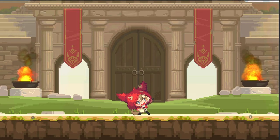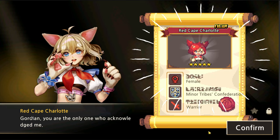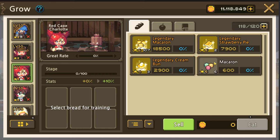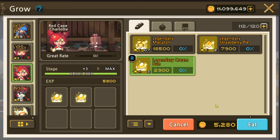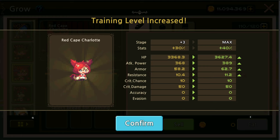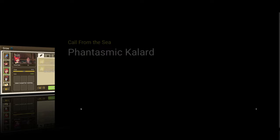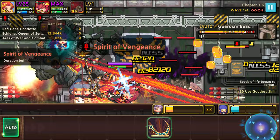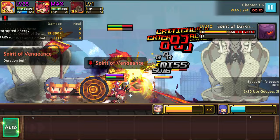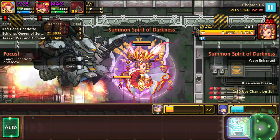She levels up to Red Cape Charlotte five star. We'll feed her some bread before leveling up a little bit more — one more level up and she should be good to go. She is a little cat — is she a real cat or a costumed cat? We don't know her illustrations just yet. I'm using Echidna and Aris for the final stage of story mode for more XP — it's the best place to level up heroes.